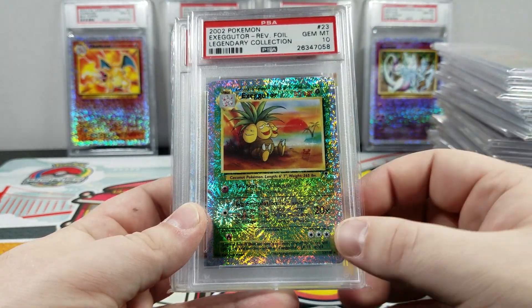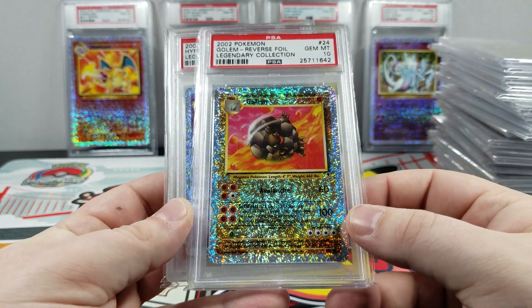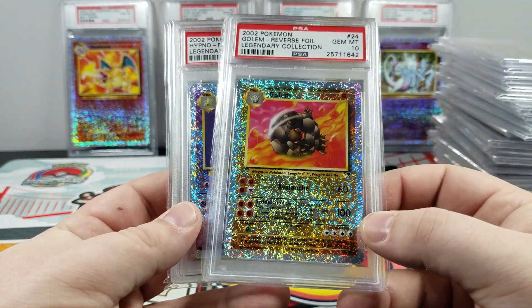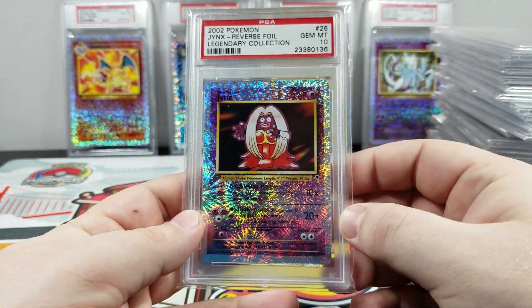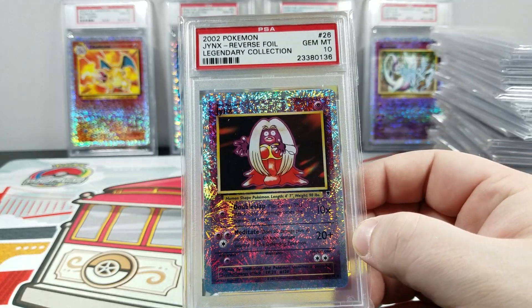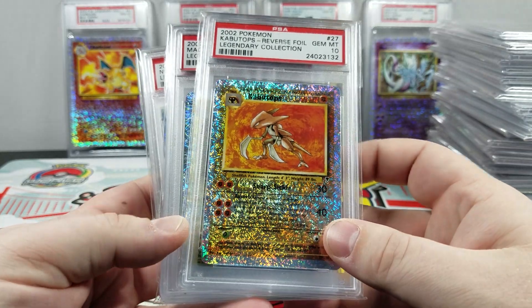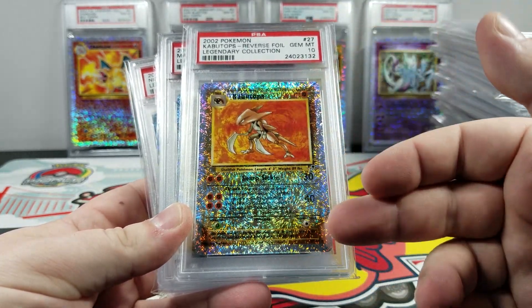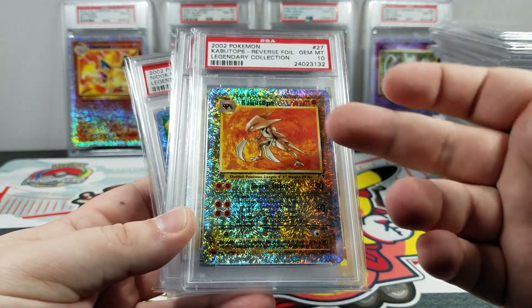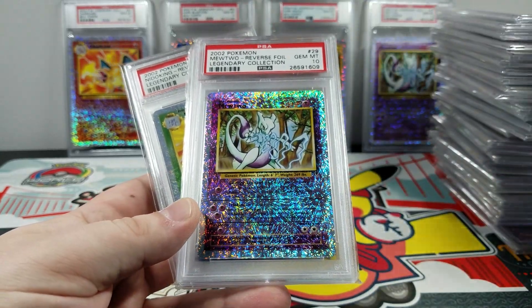You get one reverse holo per pack, and you get 36 packs per box. You have to open up probably at least three, four, five, six boxes just to get a variety — you're going to pull duplicate reverse hollows. I'll open 20 packs and get duplicate reverse hollows. And this set alone has print lines. You don't really see them because they're all 10s, but you have print lines that go through. You can have some 10s that do have print lines going through the cards, and they take away from the aesthetic appeal.